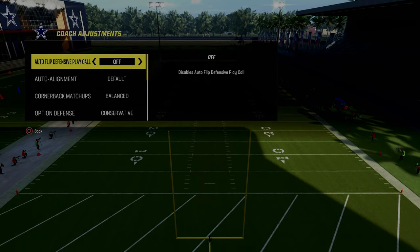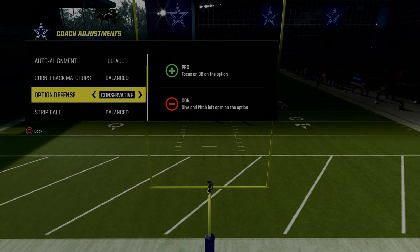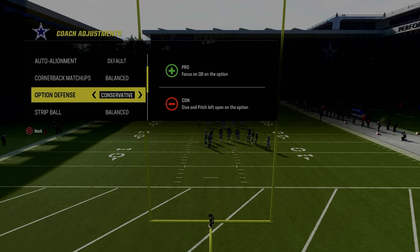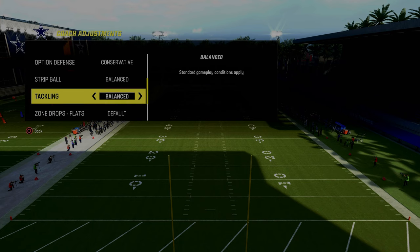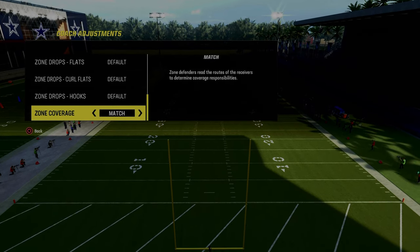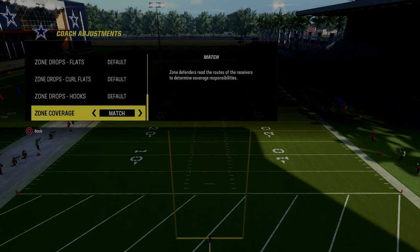Auto Flip Defense Play Call is going to be off. The most important thing when defending spread is to make sure your option defense is on conservative, because a lot of people that run 2x2 spread like to run inside zone and read option — we have to stop that. Also put your zone coverage on match.